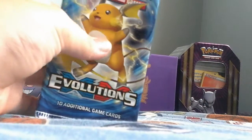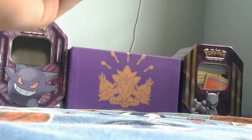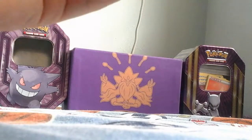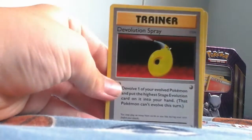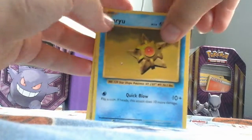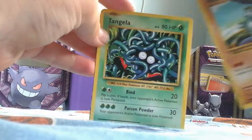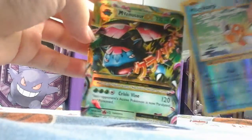Now we're going to be opening the Evolutions pack. And now I've got to do the card trick. We got: Magmar, Devolution Spray, Slowbro Spirit Link, Staryu, Onix, Weedle, Machop, Tangela, Magikarp, and then we saw Mega Venusaur EX.